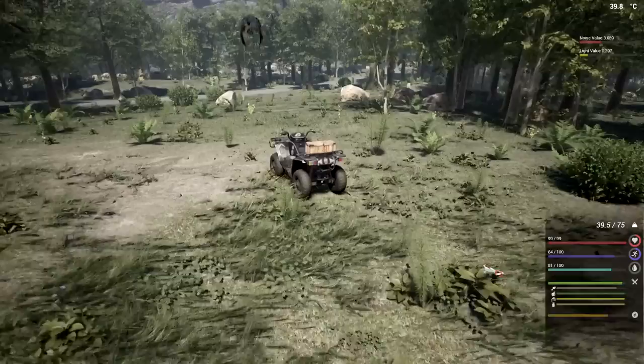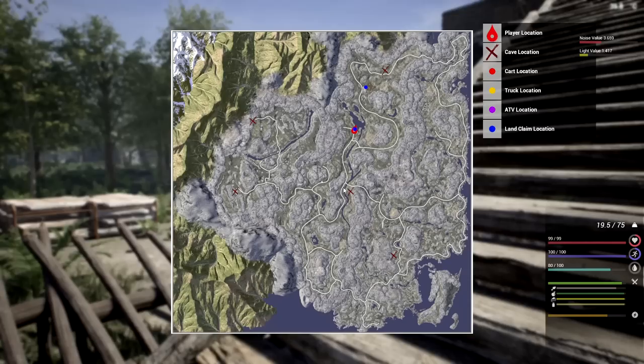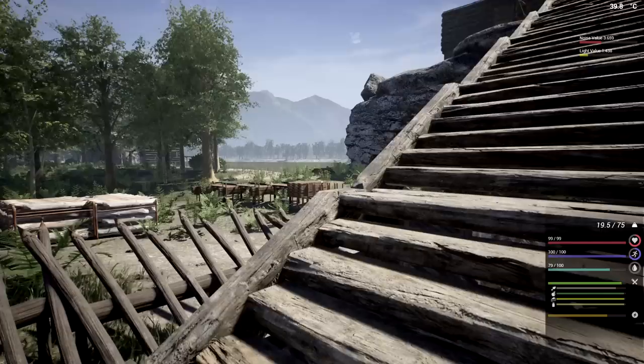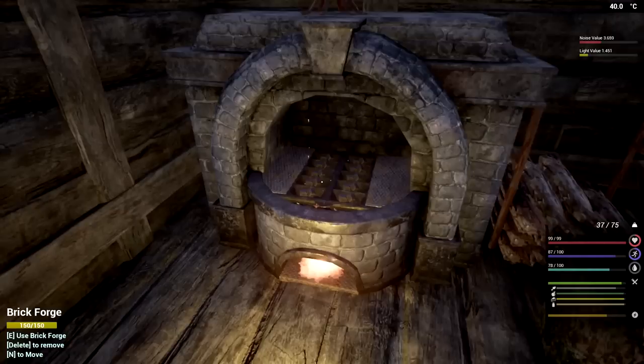We just need eight more planks and then we can head back out. From what I did last time, going down the road here seems the fastest way there, because the other route cuts through gator country and I don't like that idea. This little dot is where I put the land claim block so we can harvest - we have a nice big table there.